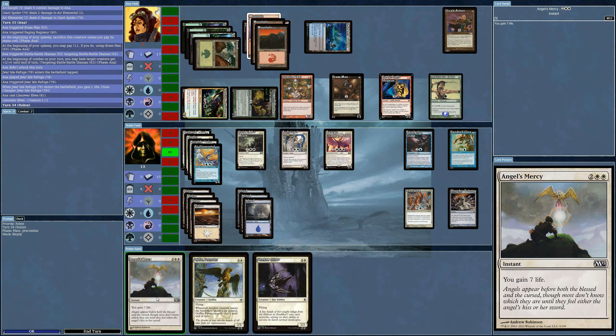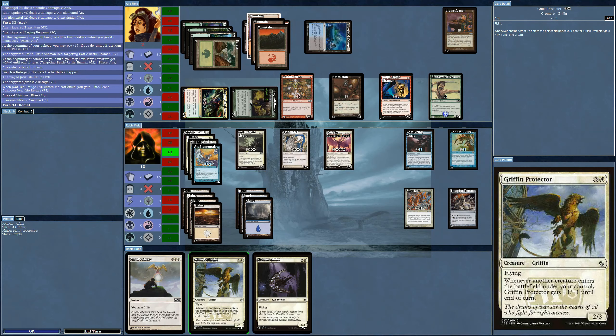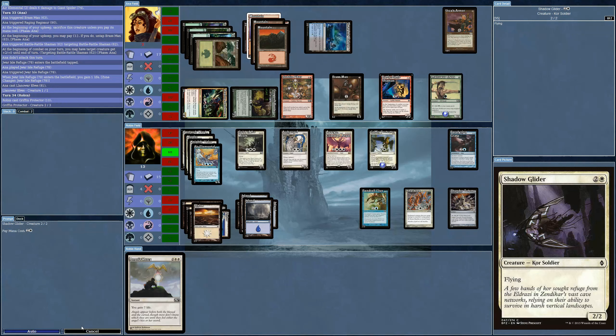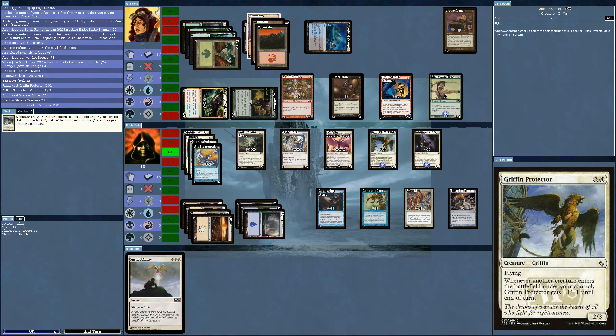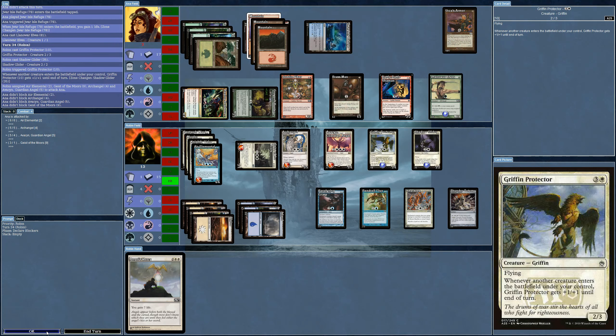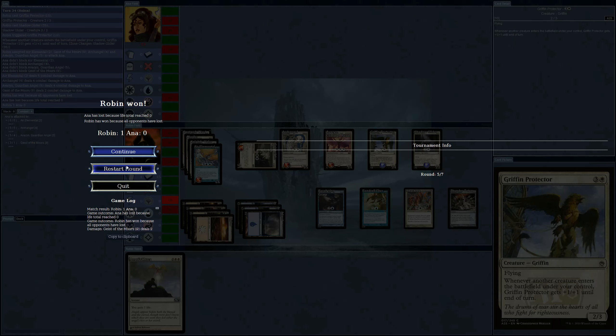Llanowar Elves — too late. It's a world of flyers and there's nothing to block, so going in for around 19 points. Why is the AI only at minus 13?